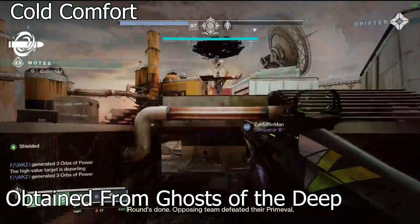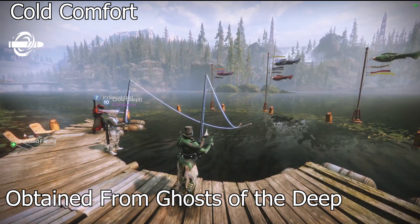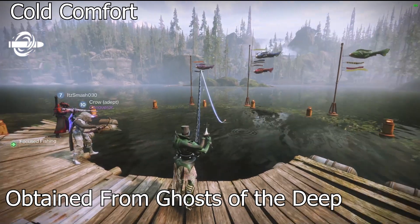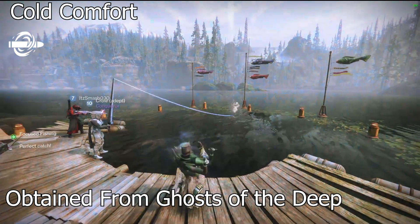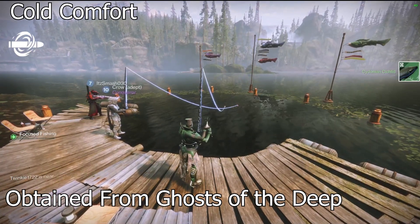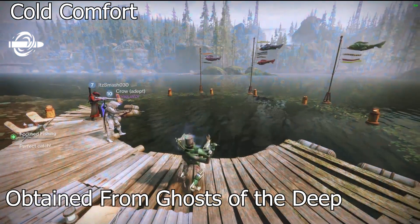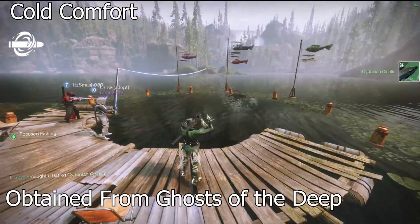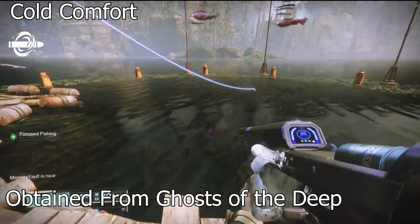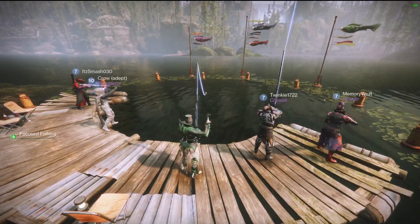Cold Comfort — from Ghost of the Deep, a rocket launcher with Chill Clip. My favorite legendary weapon right now is my crafted Bump in the Night with Auto-Loading and Chill Clip, so Cold Comfort has a high bar to clear. But Cold Comfort can hold three rockets in two, meaning you don't need a Gjallarhorn to shatter. For solo stasis builds, Cold Comfort would probably be better, and I love Chill Clip rocket launchers — so I want it badly.